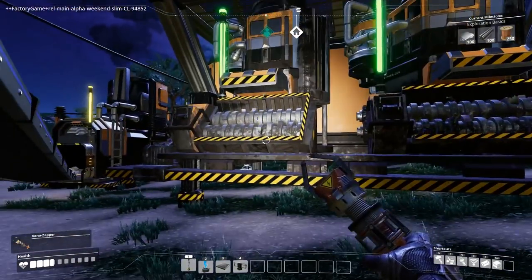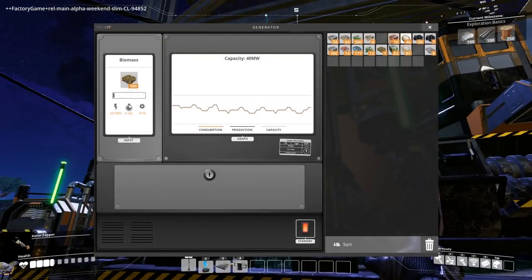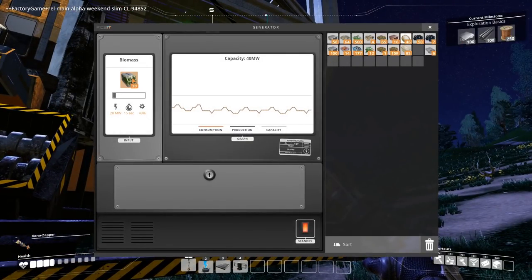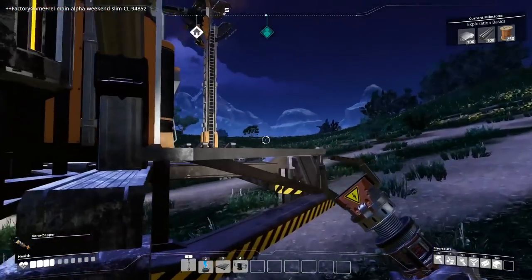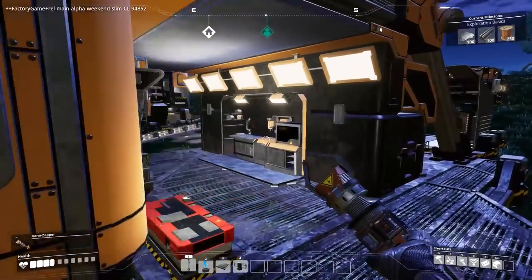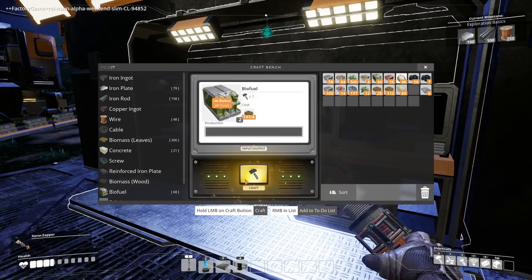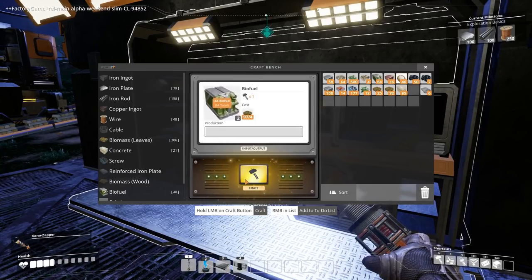That conveyor belt is in such a stupid place. Let's split the stack — put half in there and half in the other place. And then we can turn this biomass into more biofuel. Look how slow that is — that's depleting very slowly. Excellent. This is the only way to fuel your factory at this stage.